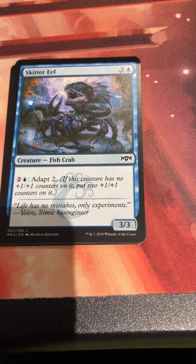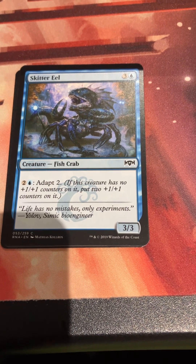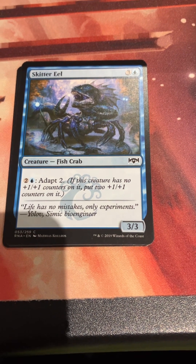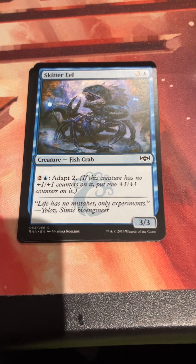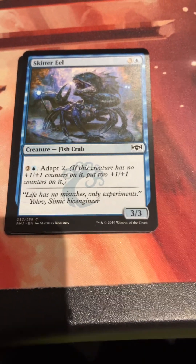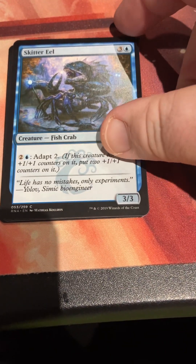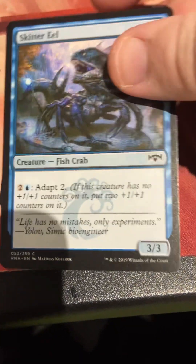Adapt on Skittereel, who's three and a blue for a fish crab - got all of the Simic creature types. If this creature has no plus one counters on it, put two plus one counters on it. So a 3/3 that can become a 5/5 with a little investment. There were better adapters, but there were also a number of adapt support cards - things that would give plus one counter creatures trample and flying. So this was actually a bit more relevant than it seemed.